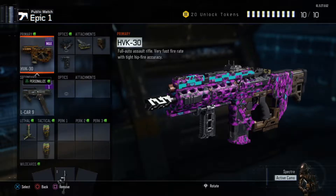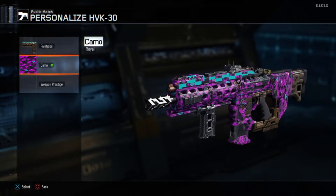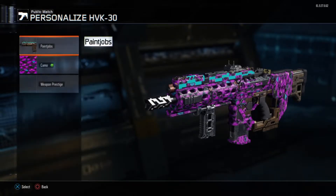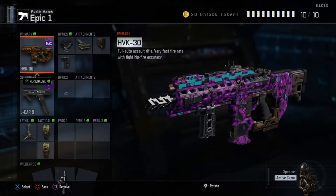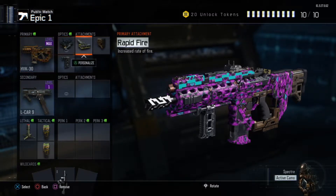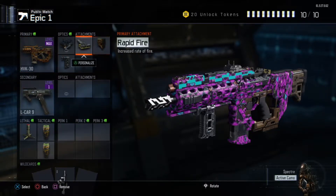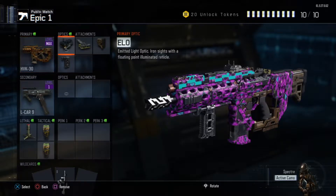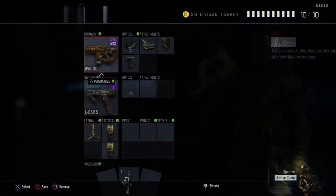I don't use this as much anymore but I kind of like it — I like using it in Nuketown. I'm mainly using it today to level it up, and yes, I have got some new camos. So this is the HBK30, the gun I pretty much started with. As soon as it was unlocked I got it pretty much. You can see the camo on it — that was from the black market. I haven't prestiged it yet.